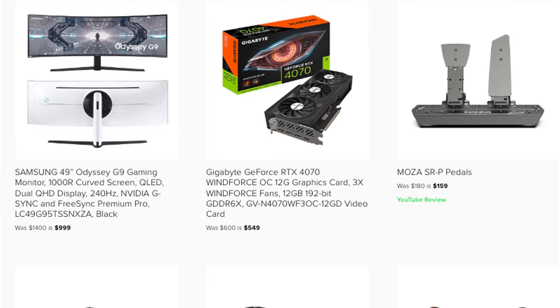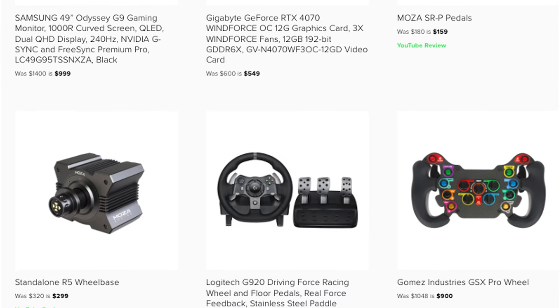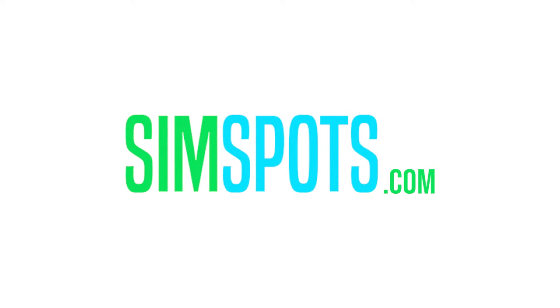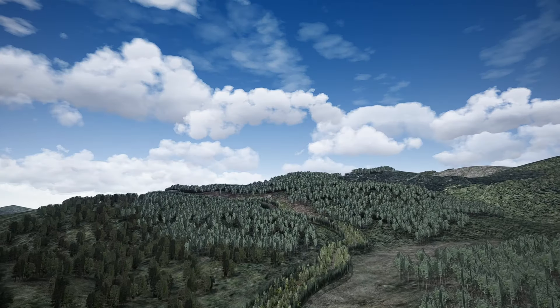Also quickly, just keep in mind that daily deals on sim racing hardware like wheelbases, wheels, pedals, etc. can all be found on simspots.com. Anyways, let's get started.